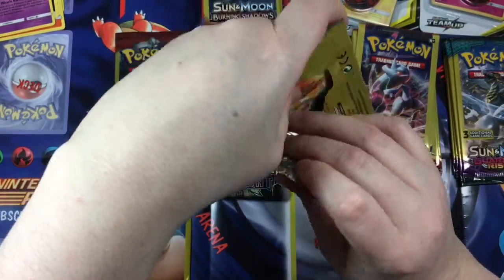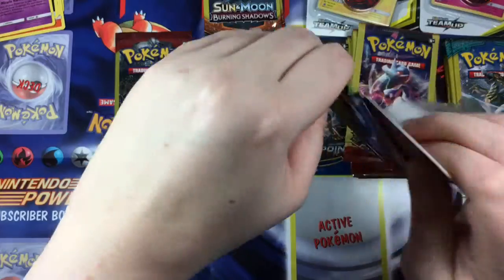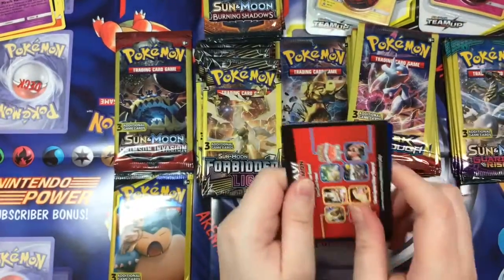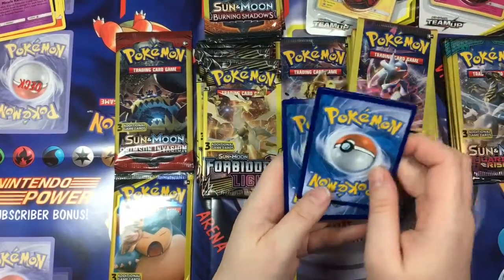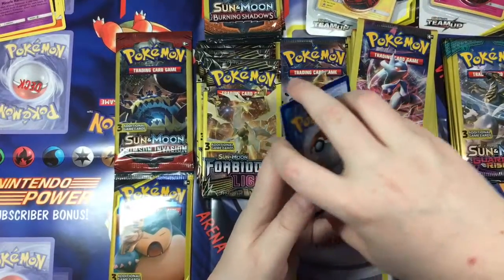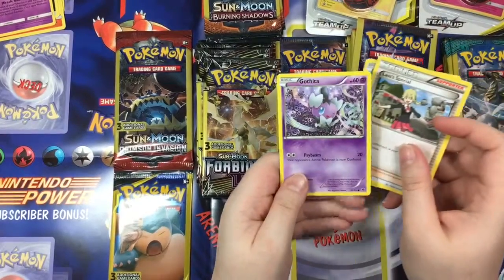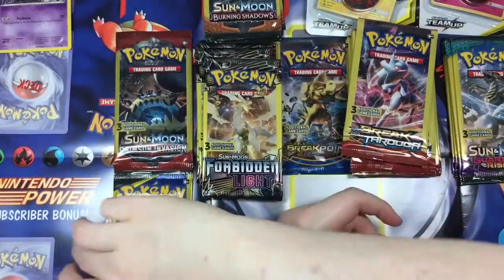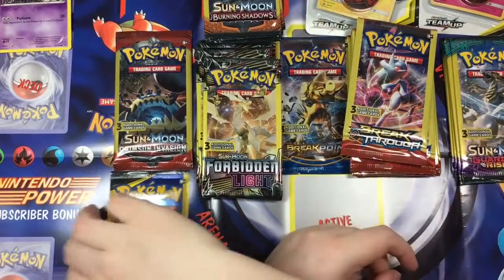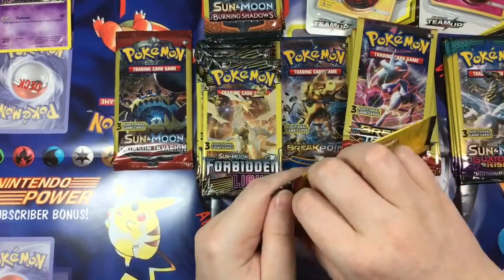That one did open up pretty good. I just can't grab the cards — they're so thin and there's not very many in this, so it's always the middle one that's going to be a good one if there's anything. So — a Binacle, a Last Resort Special, and a Gothita. Interesting. Let's go ahead and open our three-card Team Up pack — you never know, it's one of the newer ones.